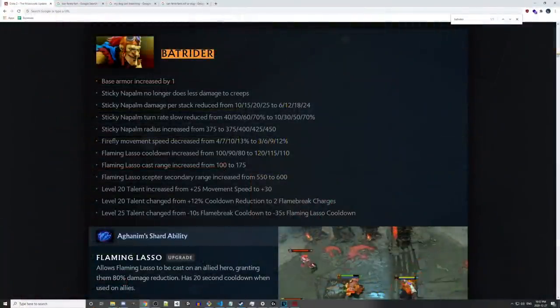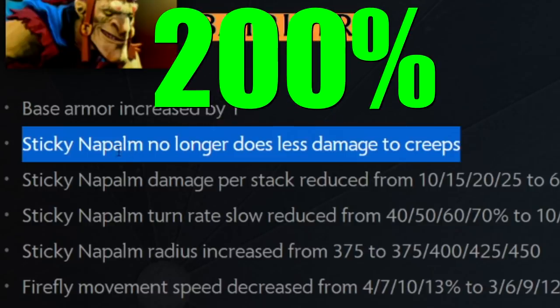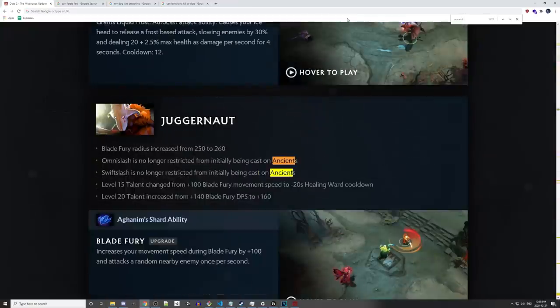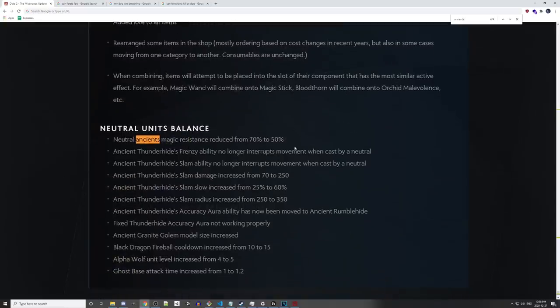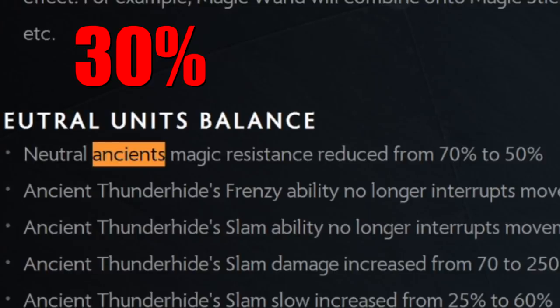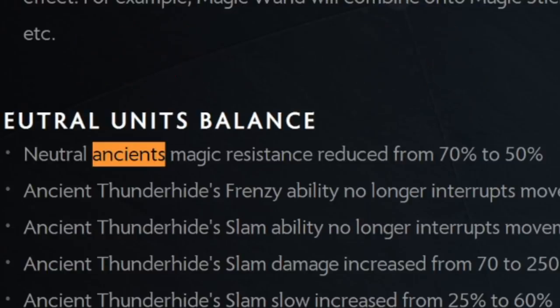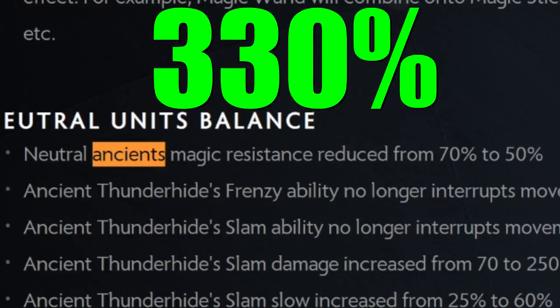I want to quickly look at why it's so damn efficient to farm ancients on Batrider in 7.28 compared to previous patches. The very first most important thing is that Sticky Napalm no longer does less damage to creeps — it used to do half damage, so that's 200% extra creep damage on Batrider, which includes ancients. On top of this, neutral ancients magic resistance was reduced from 70% to 50%, so instead of doing only 30% damage to ancients, you now do 50%. That's roughly a 1.6x increase to damage, and combined with the 200% buff from Sticky Napalm, Batrider does more than three times the damage to ancient creeps than he did before. That is way too much.